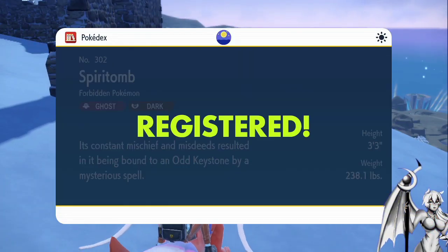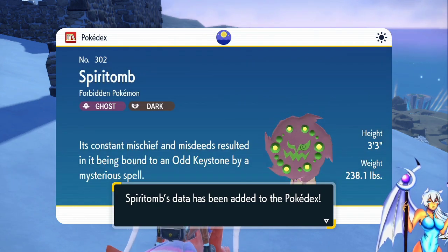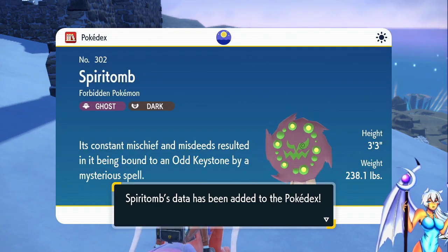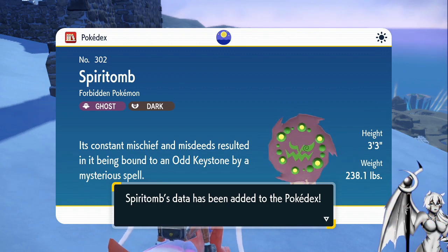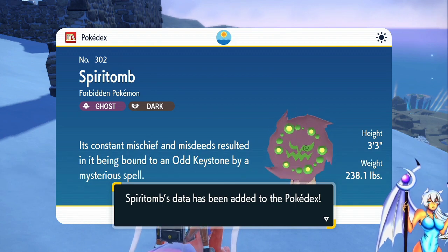Its countless mischief and misdeeds resulted in it being bound to the Odd Keystone by a mysterious spell. And by the way, the dispelling happened before — you know, I'm talking Legends Arceus — that happens.